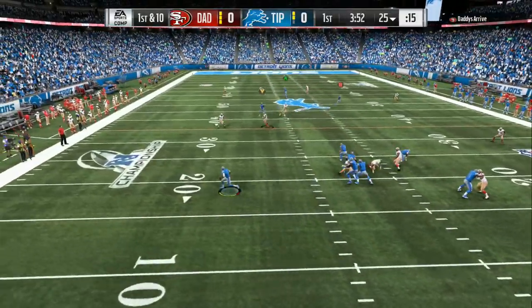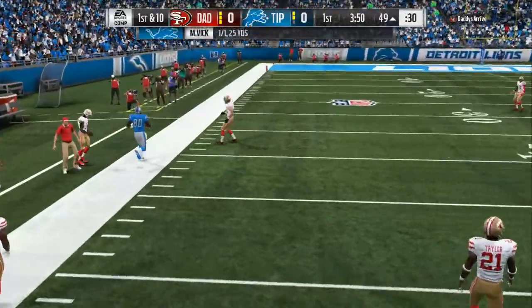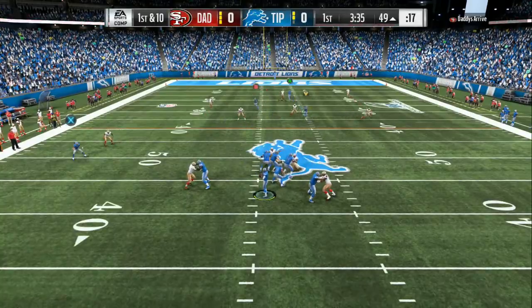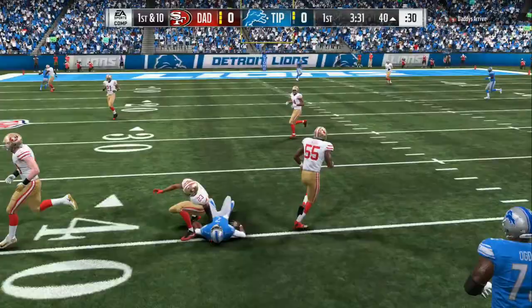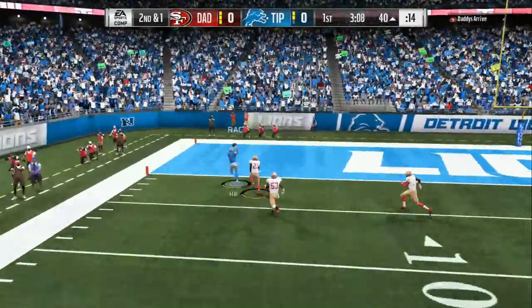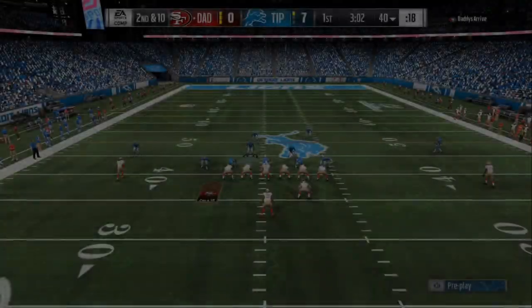Welcome back to another Madden 19 tip video. Today we gonna go over how to play like the pros. I'm gonna give you the mindset that I use and a lot of pros use too. On the offensive side of the ball, the first thing you want to read is your safeties. If you got one safety dropping back instead of two, that lets you know it's a cover three type of look. If you got two safeties dropping back, that could be either man coverage or cover two.